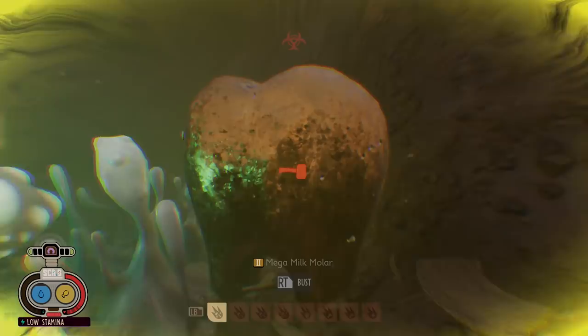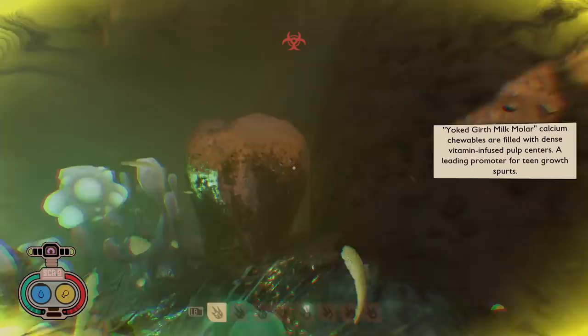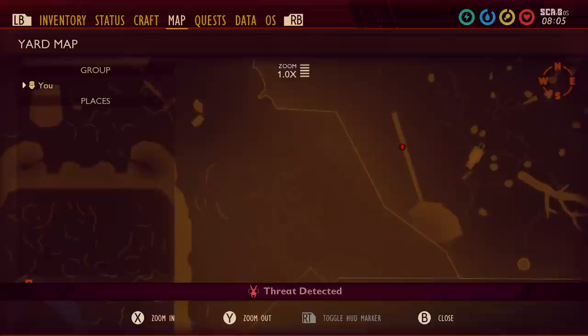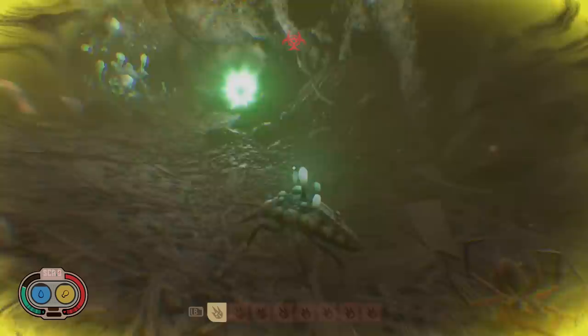I've found a mega milk molar — these give you even more resources. You've got different types: you've got gold, and then I believe you've got white and possibly even blue, so that's like a super special one. Looking at the map now, it's pretty much alongside the stick there, and you can see what it looks like now with the haze — that's crazy. This is a real area you might want to come to for resources. The molars are going to give you upgrade points, and the gold one will give you much more, but you'll need at least a tier 2 item to break through.